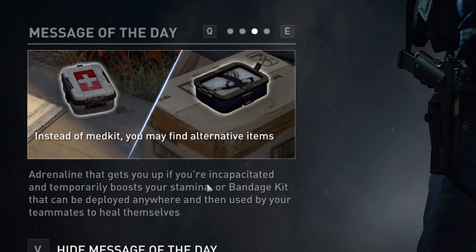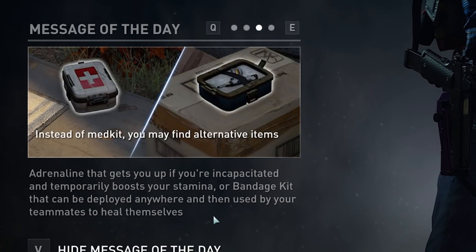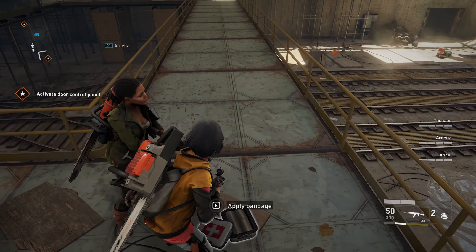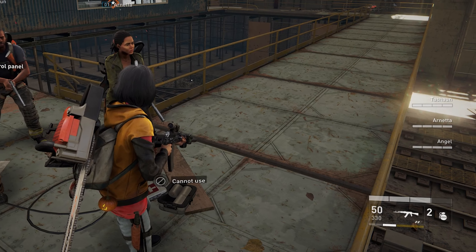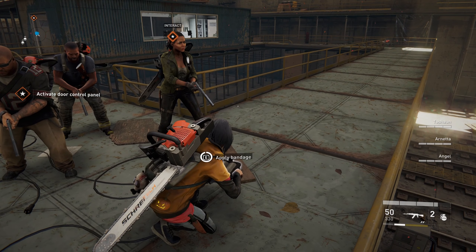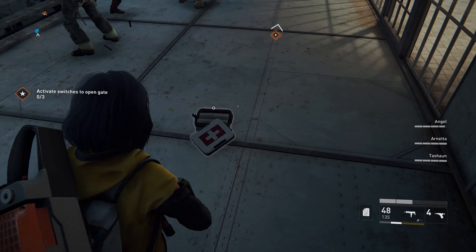We also have two items you can carry instead of the medkit: the Bandage Kit and Adrenaline. One restores health, and the other can self-revive you and give you unlimited stamina and melee stamina for a short period of time. The Bandage Kit is my favorite because you can place it on the ground, it has four bandages, and anyone can use it. You get a minor healing over time, and in challenge mode it heals you for around one and a half bars. You can reuse the item once the healing-over-time expires, so one Bandage Kit can approximately heal you for a little more than full health. You can place it in certain positions and everyone can take advantage.